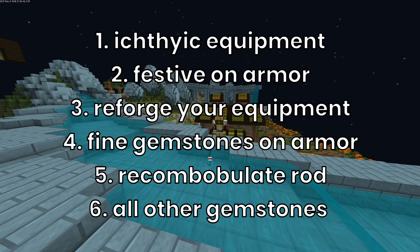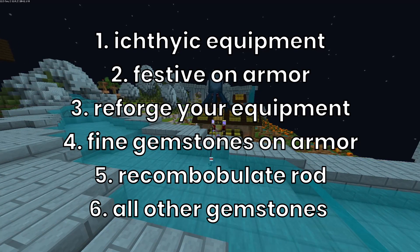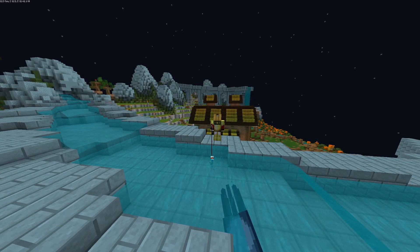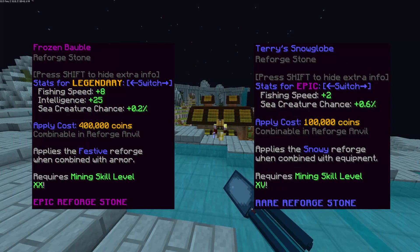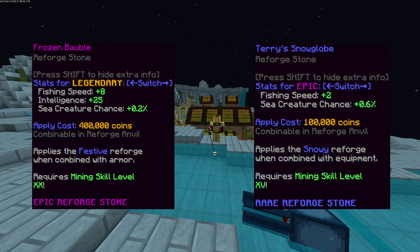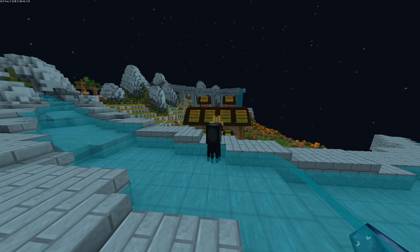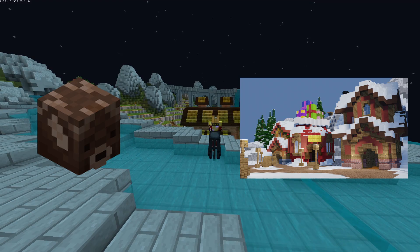If you want to know the order for extra items, it's here on screen right now. My recommendations for those who put down clay minions and skip the whole process is to get at least equipment and reforges on armor or equipment, preferably both. The special events stay the same: megalodon for fishing festival and reindeer for Jerry Island.